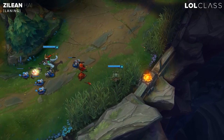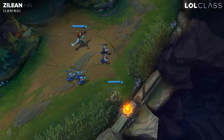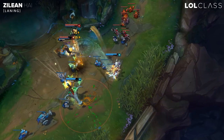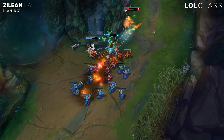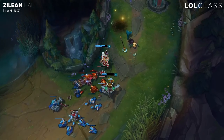Zilean's lane phase is actually really strong, since it's not that hard to hit his Q, and he has a very long auto-attack range, and his auto-attack animation is really good. So you can trade really efficiently with the enemy, just because you can throw a bomb and auto them at the same time, and they have to be worried about the bomb once you auto them. So make sure you auto and Q at relatively the same time, so it's harder for them to dodge and see it coming.